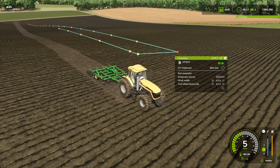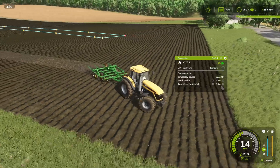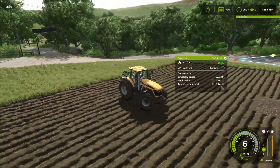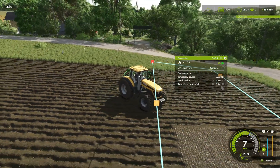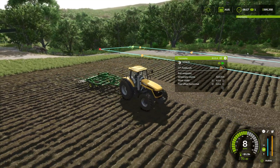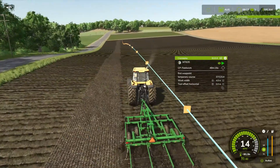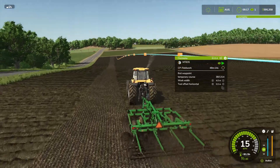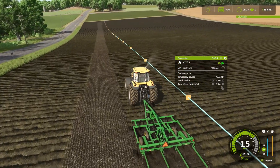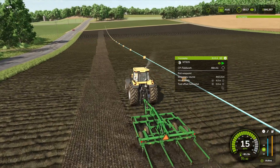The tractor figures out its best way to get turned around and head back in the direction it needs to go for the next pass. It's backed up and is turning around within pretty much the confines of the field — it has gone a little bit outside. Once it gets lined up again on the course it drops the implement back down and carries on. There's no overlap, it's just doing the job, counting down, and working its way to getting finished. Pretty easy and simple to set up a CoursePlay course.